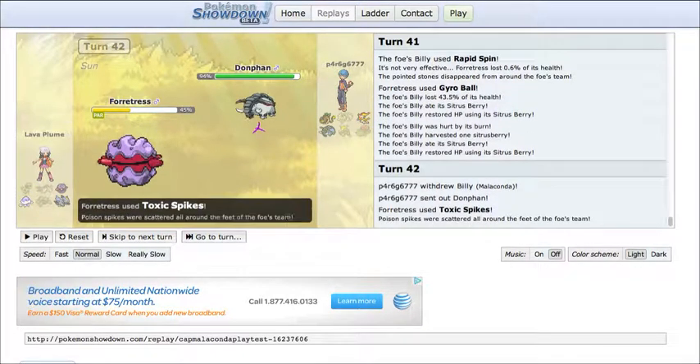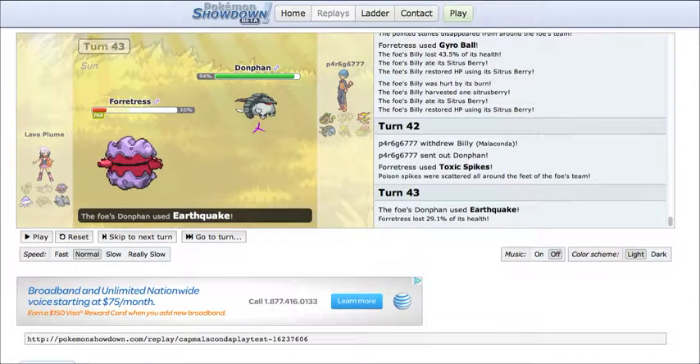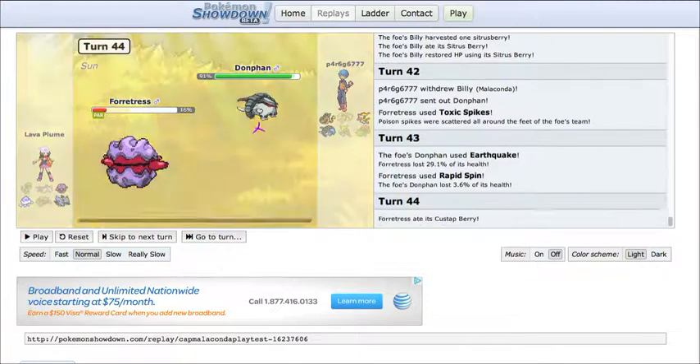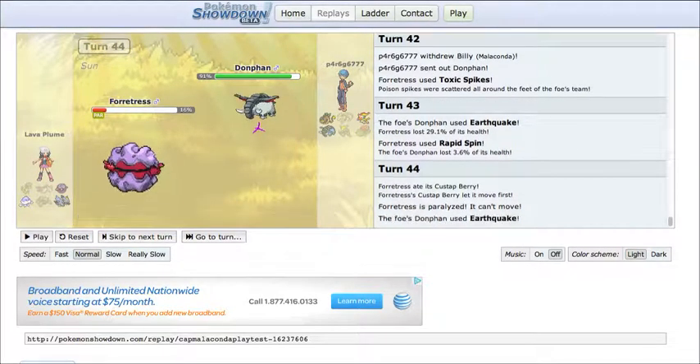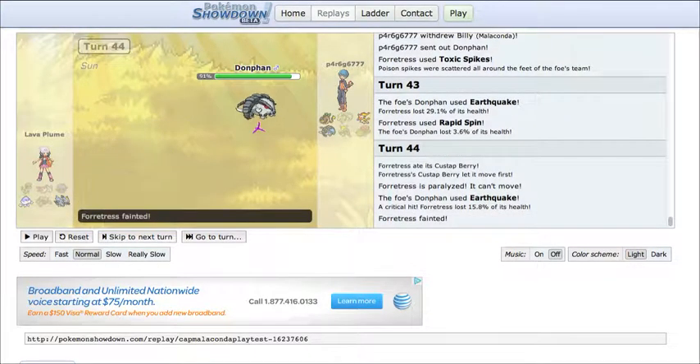I switch into Donphan. He sets up Toxic Spikes — it's a problem, but not that big a problem. He goes for Rapid Spin; I think he predicted the Stealth Rocks. He gets paralyzed, which is unfortunate, but I don't think it mattered much. I go for Earthquake and kill Forretress.